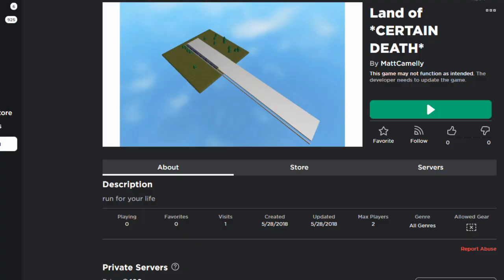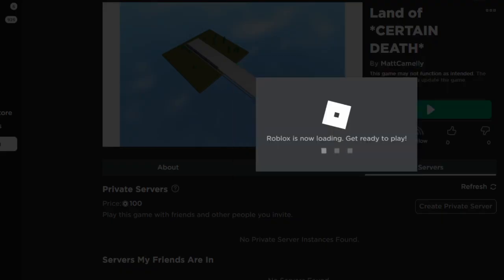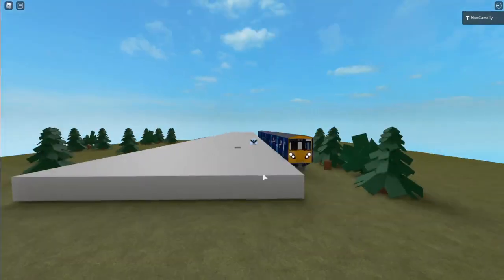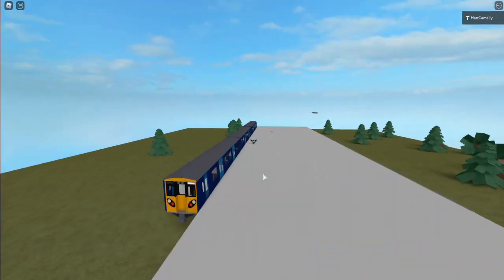Okay, last game of today: Land of Certain Death. I remember this one — I was trying to make a train game, I was testing it, and I forgot to anchor everything. One visit, because it's impossible to even play this game for a minute. The trees are falling and now the tracks have gone. I think different things happen every time you play.